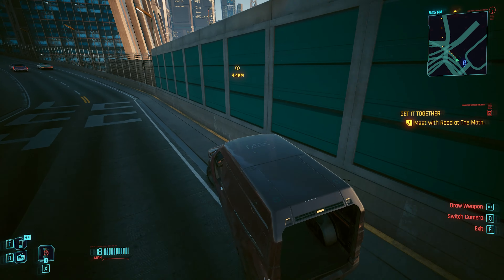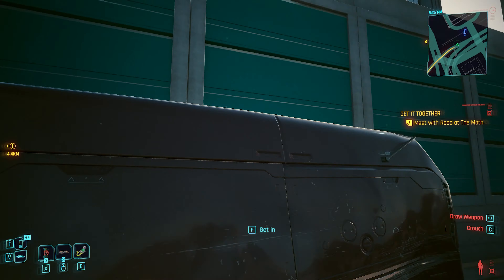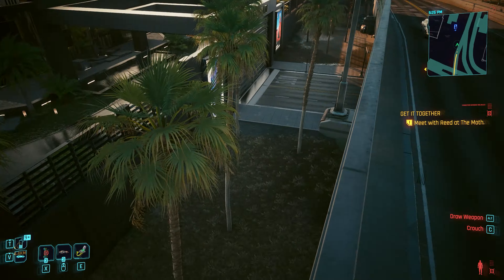Follow this path and park your car next to the wall, jump on it, then over the wall, and follow this way down around the building.